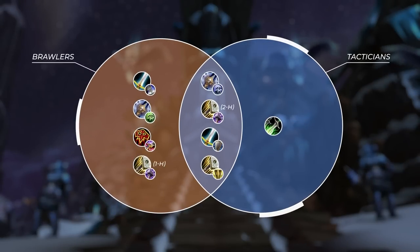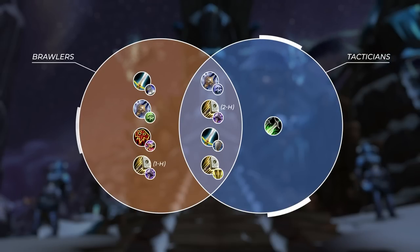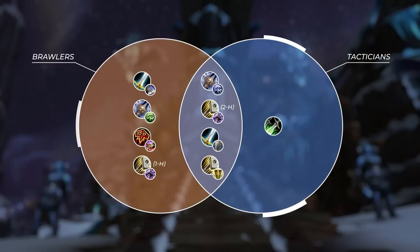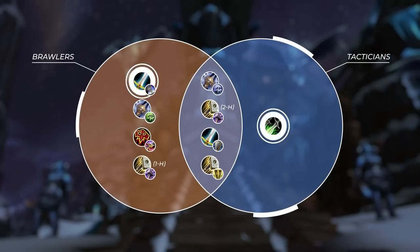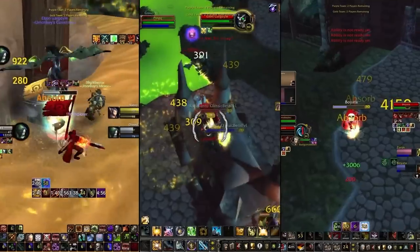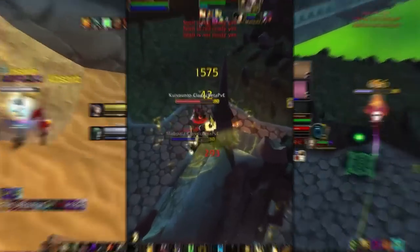And here we have a complete picture of the different playstyles of melee DPS. You can play whatever alt you want, but if you want to play something similar to your main, then select a melee DPS within your circle. For instance, if you play Arms Warrior, you might feel comfortable playing Enhancement Shaman or even Frost DK. But if you want a different melee experience, you could also alt a Rogue, bearing in mind that it has a completely different feel in high-level arena gameplay.